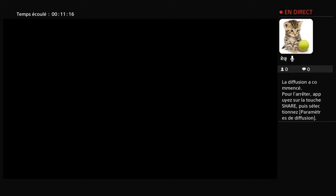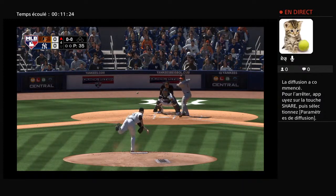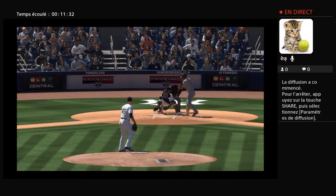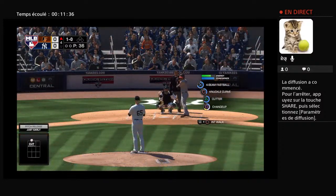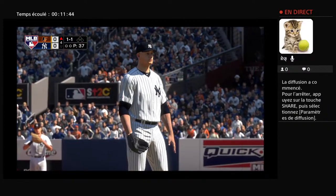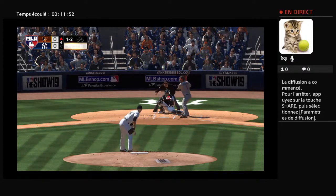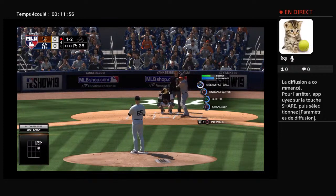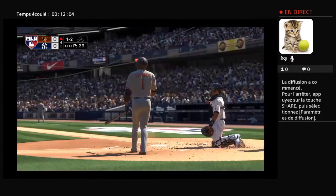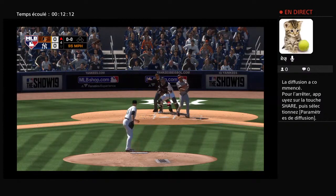Leading off for the Orioles, Escobar. As the first pitch is a bit high — ball one. A ball and a strike. A ball and two strikes to the Orioles shortstop — one ball, two strikes. Swing and a liner, foul. The one-two — it's a swing and a miss, that's strike three.